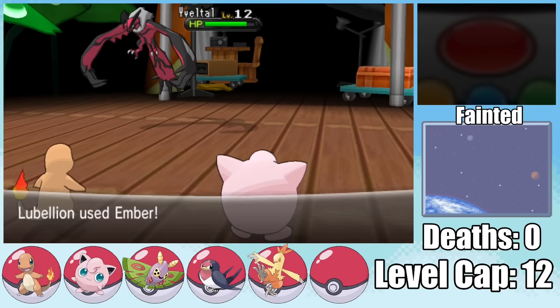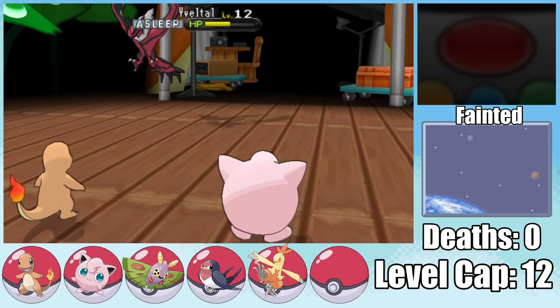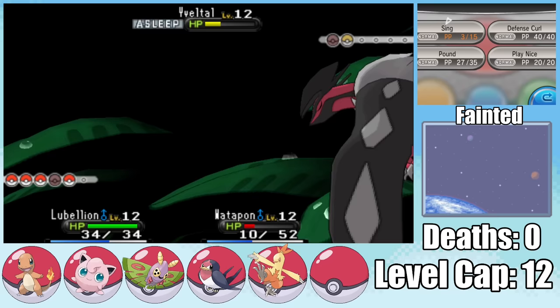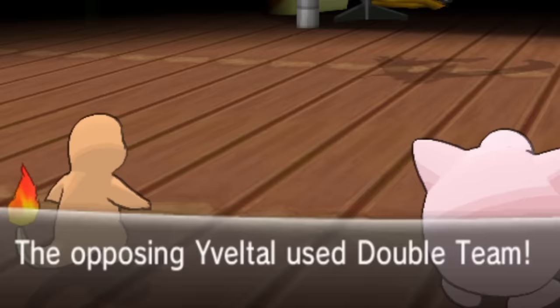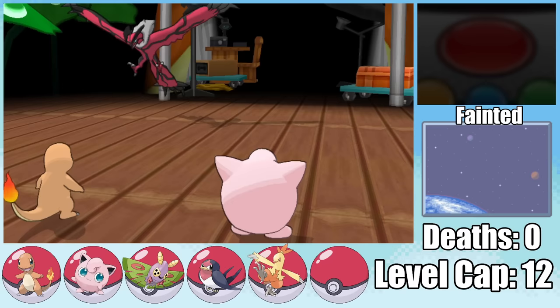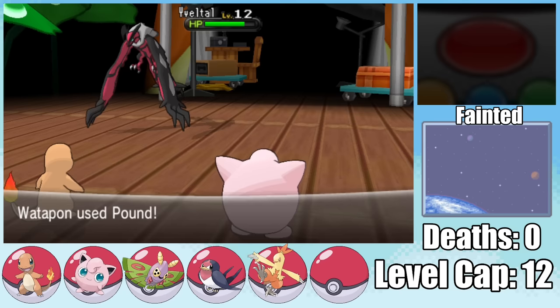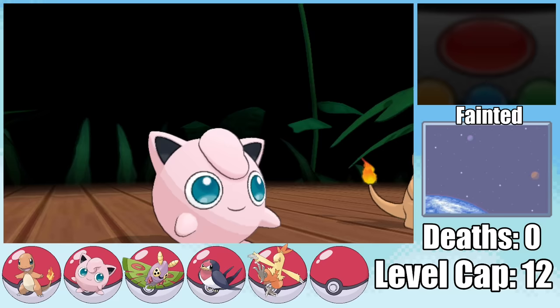Now I am well and truly screwed. Every time I got Yveltal into the red, it would wake up and Roost off all the damage. No matter how much I burned this bird or put it to sleep, it would always get its health back. Then something even worse happened — this bird has Double Team, so I'm not even going to be able to hit it. I'm barely doing any damage, and I was starting to run out of Ember PP and was completely out of Sing. My luck dodging Air Slashes had to end as Jigglypuff falls.